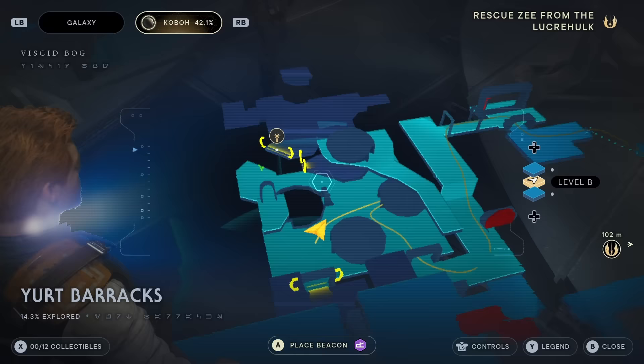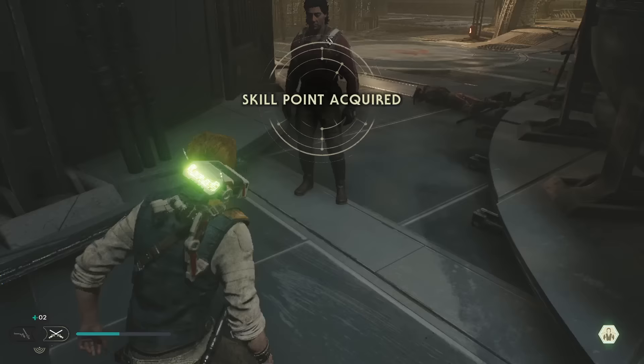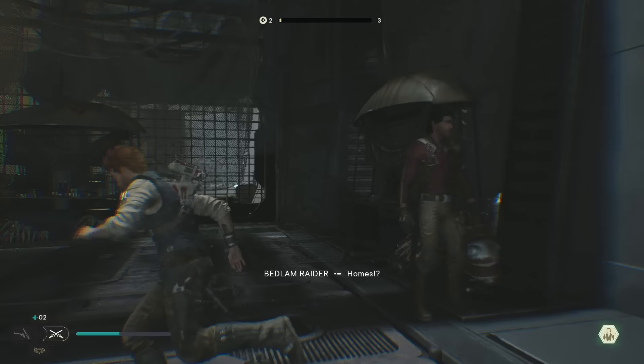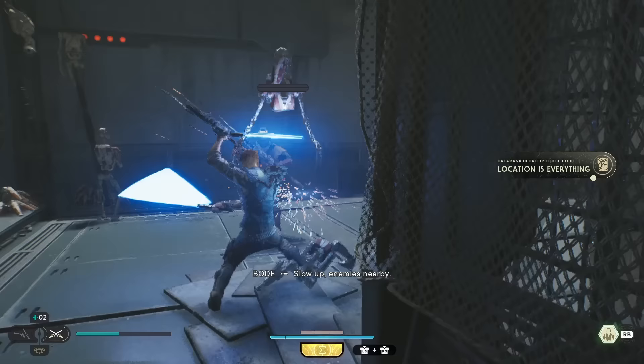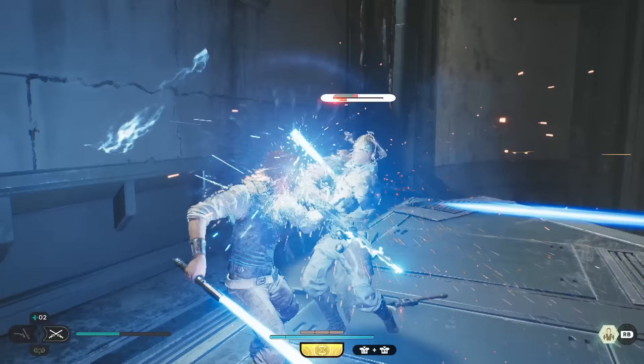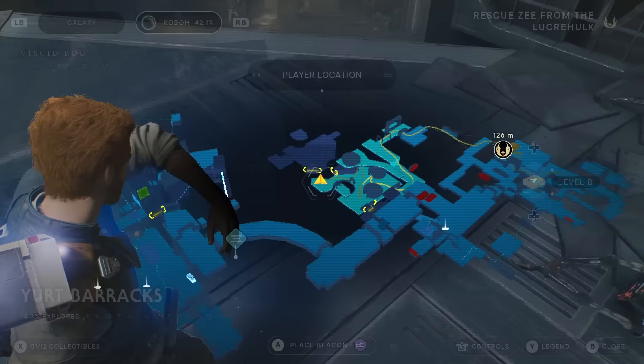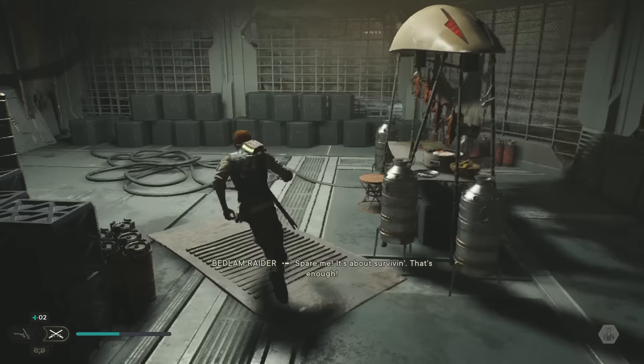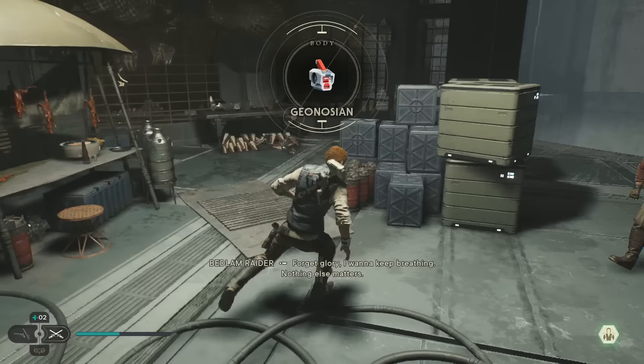We don't go over here, but here's an echo. Grabbing the echo. It's saying — oh, I'm interested in this. Can I make this jump? I can! Gotta be something in here, right? Yeah, there is a cosmetic. Geonosean body.